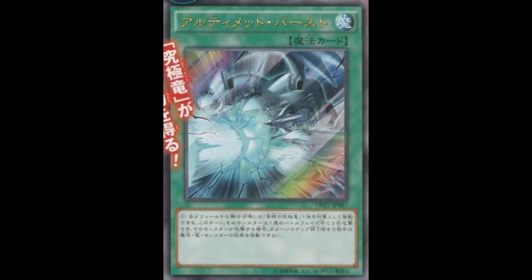Despite that, Blue-Eyes Ultimate got a card and we're going to review it. It's actually a spell card — similar to Dark Magic Attack or White Stream — this is Ultimate Burst. It's a normal spell card that reads: target one fusion summoned Blue-Eyes Ultimate Dragon you control; this turn it can make three attacks during each battle phase, and also if it attacks, your opponent cannot activate cards or effects until the end of the damage step.